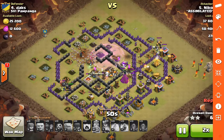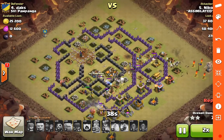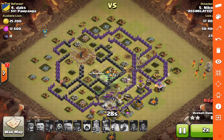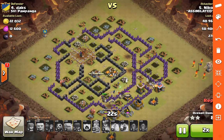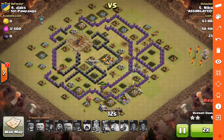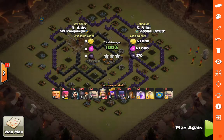Those Skellies and witches under Rage in the core just take out the Town Hall in record time. The Queen finally comes around, snipes out that X-Bow and some remaining defenses - there's still a Golemite up doing a little tanking. But those Skellies are doing the majority of the work on the defenses and single-target buildings. All defenses are down, Queen is still over half health, and all those Skeletons clean up for the three-star. Really nice job there, Nikko, with a good army strategy and smart spell composition given the lack of walls.